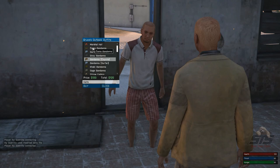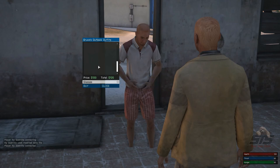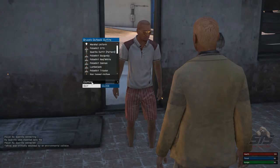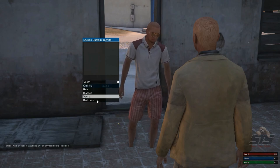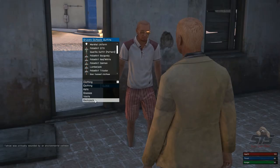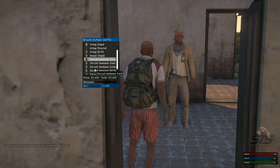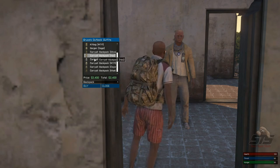In the hat section you can buy a hat, but it's not really useful except for looks — same thing for glasses, which are only for cosmetics. Vests are normally not in the basic clothing store; it depends on the server. In the Steel Team Slot server there are no vests in the clothing store — you have to buy them at a different place. For backpacks there are multiple options, each with different carry capacity. The best one is the Carryall backpack, which can carry the most items.